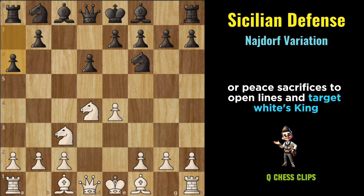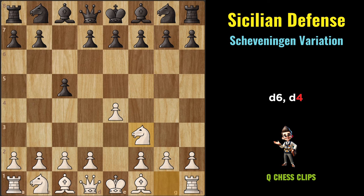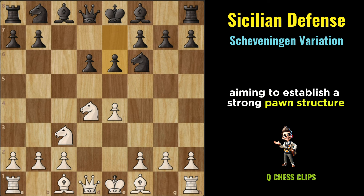Scheveningen Variation: The Scheveningen Variation is a popular and highly respected line within the Sicilian Defense, named after the Dutch fishing village where it was first played in a match between Max Euwe and Alexander Alekhine. It's characterized by the moves E4, C5, Knight to F3, D6, D4, pawn takes D4, Knight takes D4, Knight to F6, Knight to C3, E6. In the Scheveningen Variation, Black opts for a flexible and solid setup, aiming to establish a strong pawn structure and prepare for harmonious piece development.